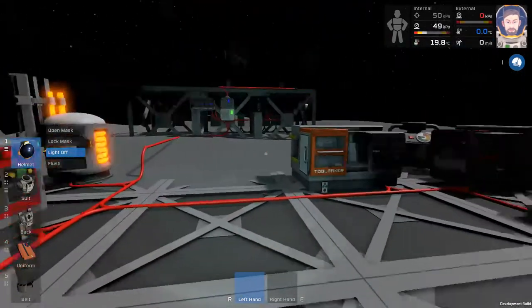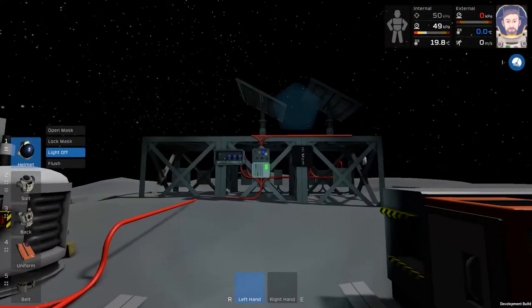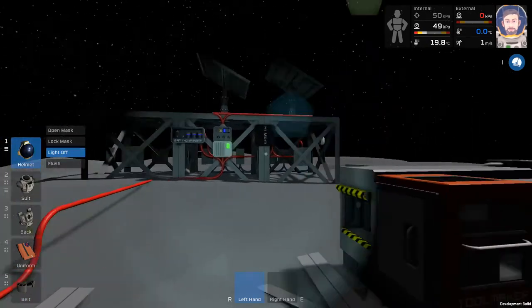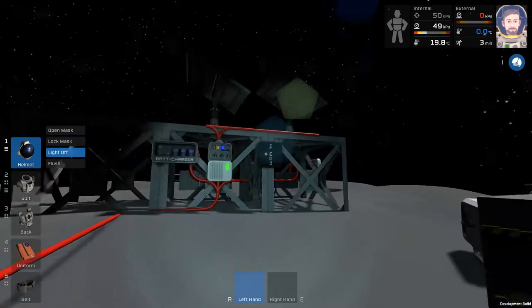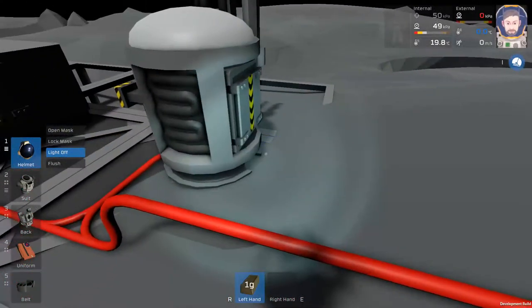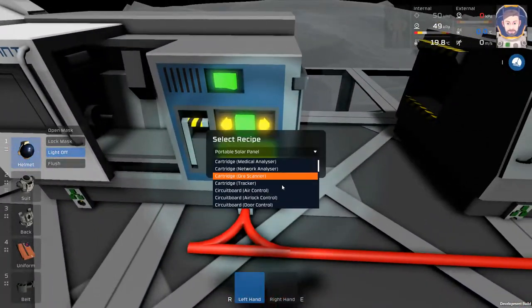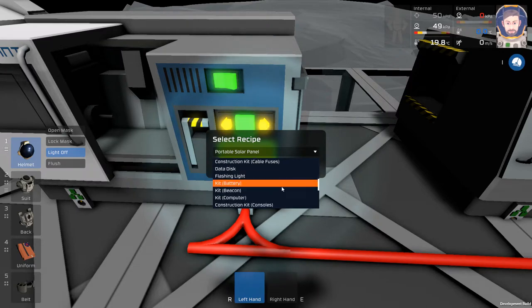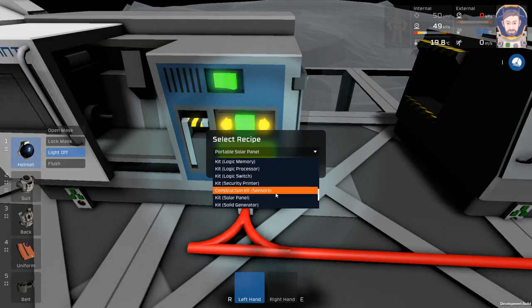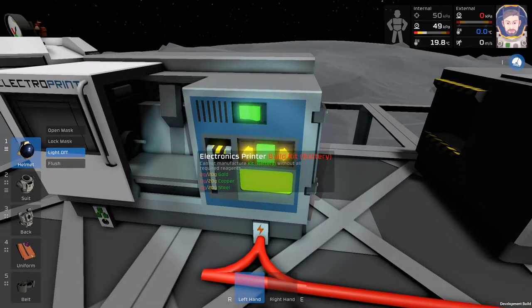I think we can get started on today's project — I want to upgrade our power situation. We charge our battery really quickly but we also drain it really quickly in the evening. To upgrade the battery, we need to make in this electronics printer a thing called a — let me find it — it's like a large stationary battery, a station battery. That's what we need, and for that we need steel.